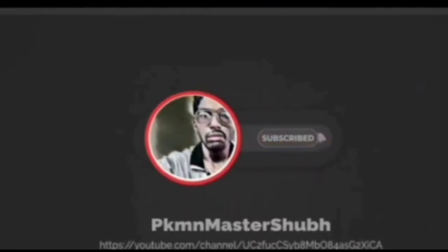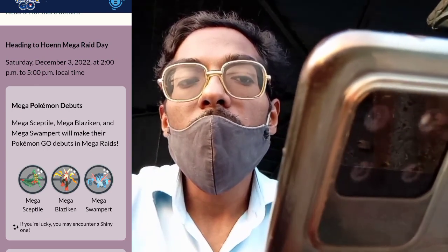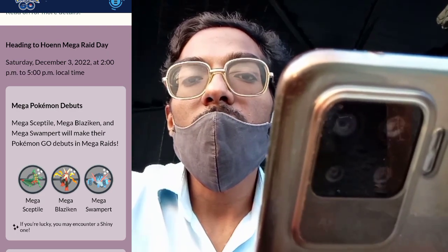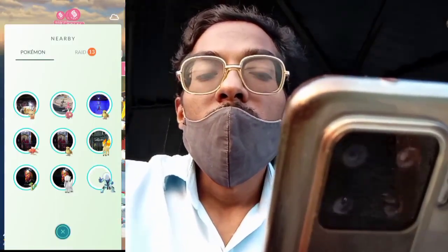It's Saturday, December 3rd — welcome back to the Pokemon show, bringing some Pokemon goodness for you. Trainers, we are out here at Devini Ghat, Rishikesh, India for today's Hoenn Mega Raid Day. This event runs from 2 PM to 5 PM local time, and the Hoenn starters — Mudkip, Torchic, and Treecko — will be available as mega Pokemon for the very first time in Pokemon GO.